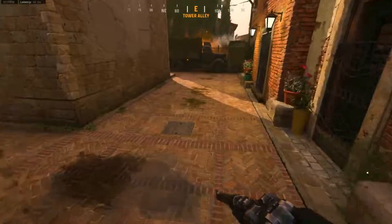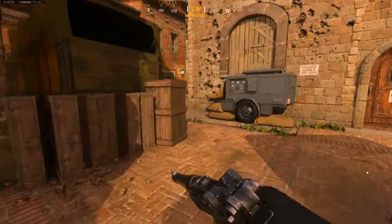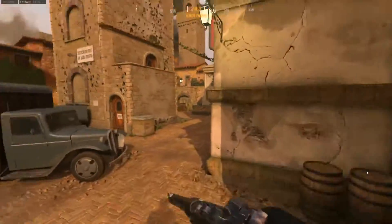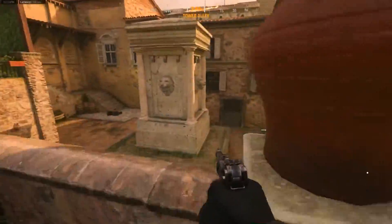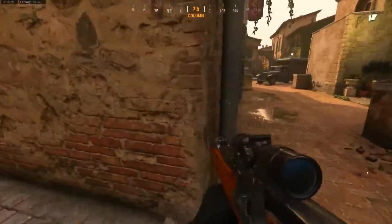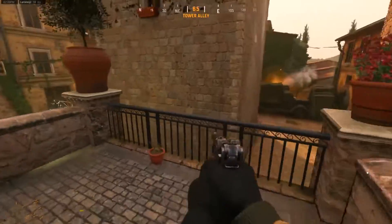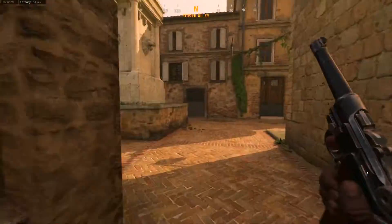Coming down to here, this basically takes us to the other spawn point. This area has no real purpose except as a route to get into the other part of the map. Keep in mind enemies can be up there and up there. I can use these crates to jump up through here and get over to this part of the map. Not very much happens here — it's mainly a route to get into this building, the main church area, or to attempt a flank. Just keep in mind there could be enemies over here, specifically over there, and it can work as a pretty good flank.